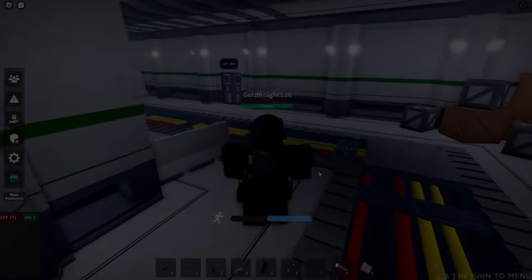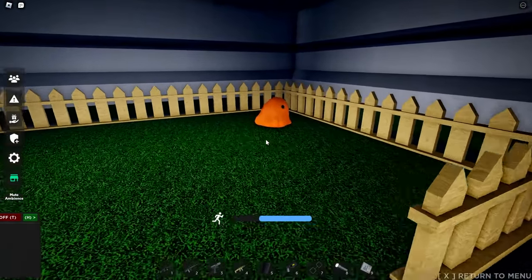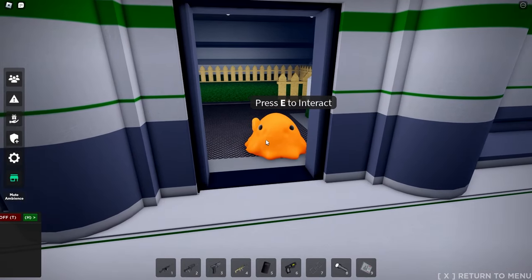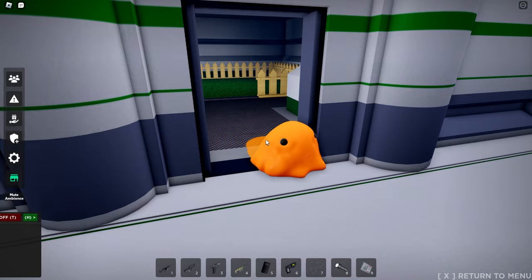With those four new SCPs out of the way, we can get to breaching SCPs. The first one that you can breach is actually in Con 1: SCP-999. Breaching SCP-999 is a little bit tedious, but you pretty much just have to lure it out of its cell, and then close the door behind it, and then you've breached it.